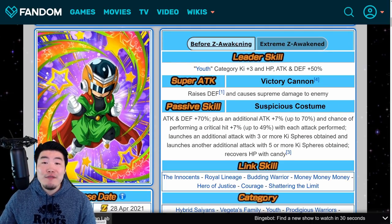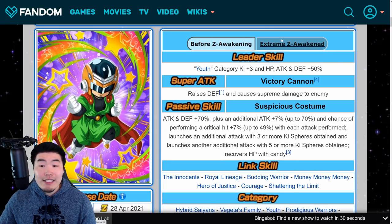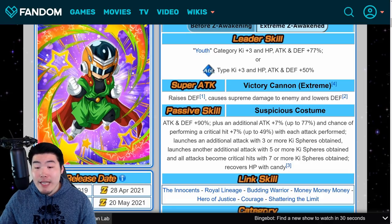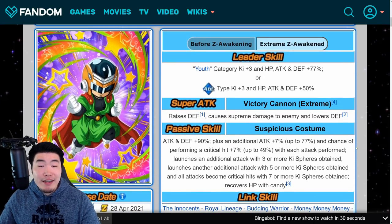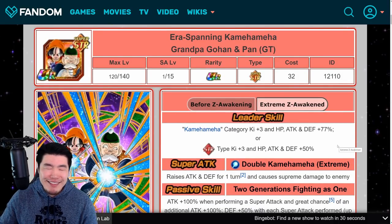Kid Saiyaman is great for longer events where he can stack defense. He has a slightly better leader skill — still not super usable, but better for sure. His passive gets more attack and defense, and that all-attacks-become-crits passive with 7 or more Ki spheres won't be super common, but if you have an orb changer with him he should be able to do some solid damage.